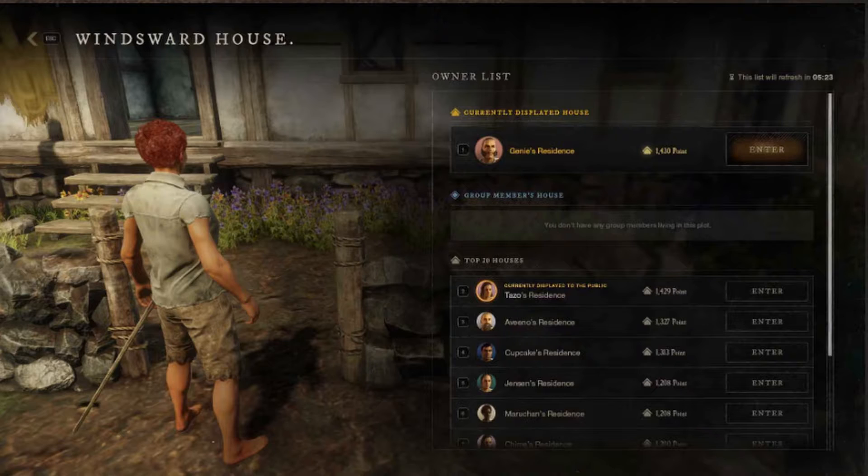In order to be eligible to purchase a house, you must first raise your standing within that settlement's territory. To raise your standing in the territory you want to live in, it is important to get involved in the daily activities of that territory, such as killing creatures, completing faction missions, or working on town projects and crafting items. Once you have reached a high enough standing level and your character has reached level 20, you can unlock the ability to have a home in that territory.